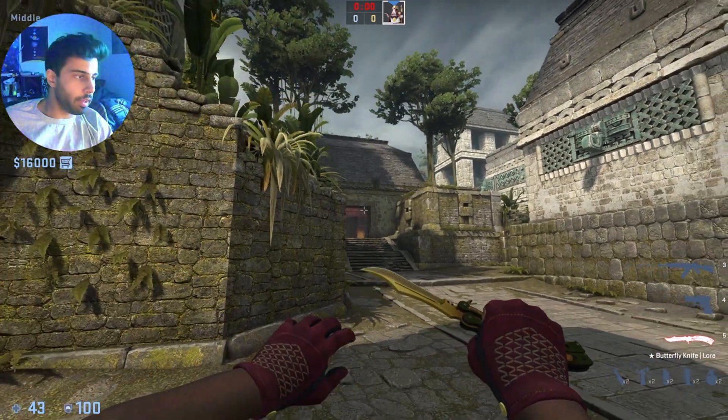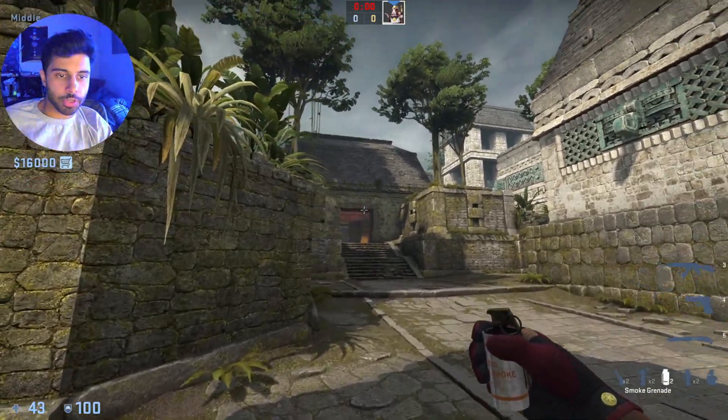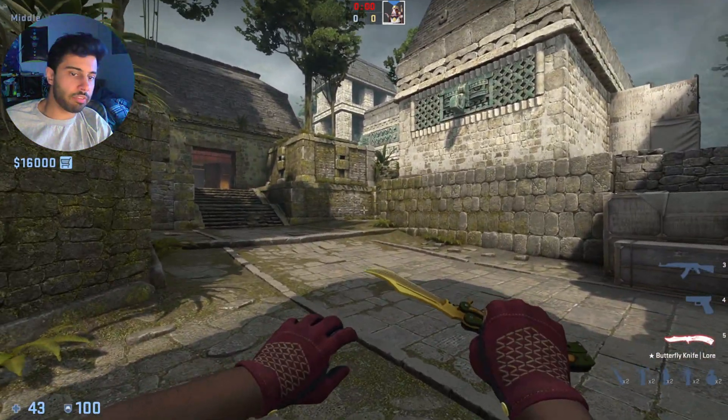Here's how you'll finish inside Donut and get that map control as you're taking control on the T-side. I'm assuming you already have house smoked and you've cleared Africa with a Molotov.